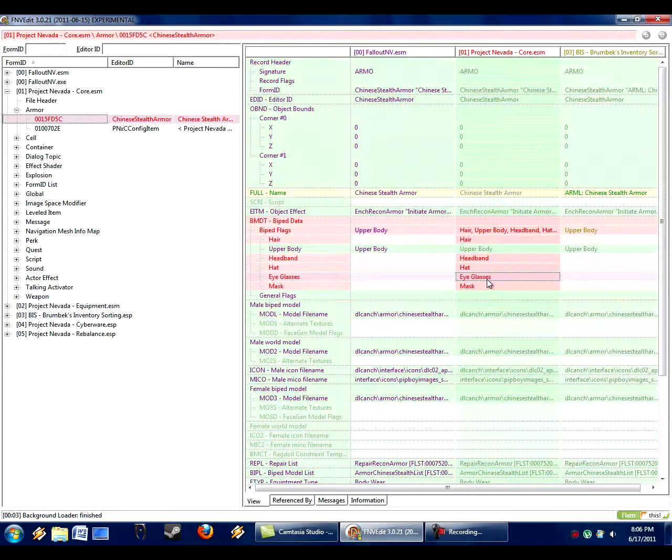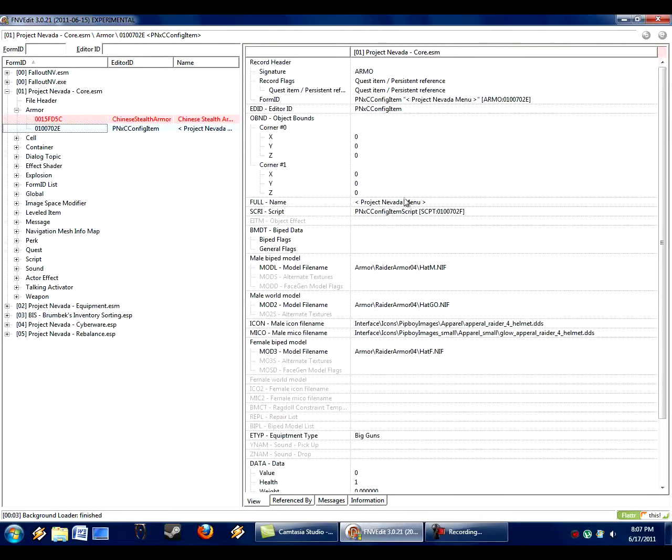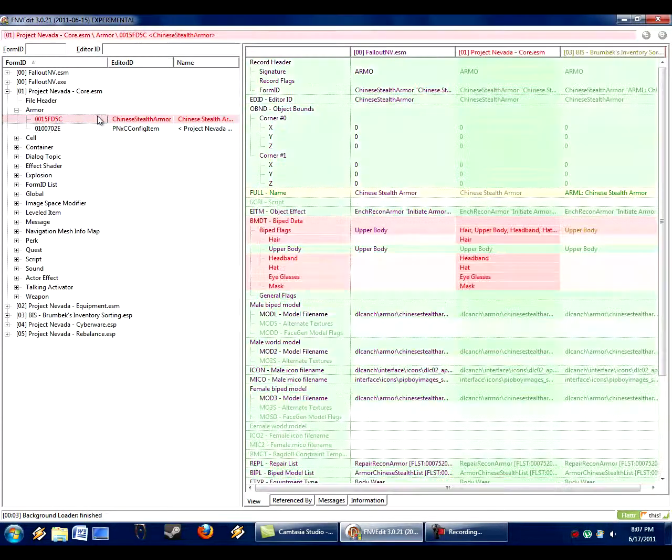We don't really need to know what any of this does — all we care about is the names. We just ignore all that. Notice that all my mod does is change the name to 'arm L' for light armor. We also notice there's this configuration menu token item to get into the menu — this is an item added by Project Nevada. Both of these items need to be modified for a compatibility patch.